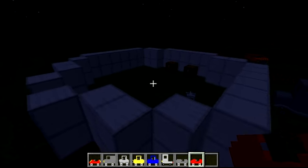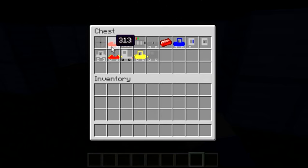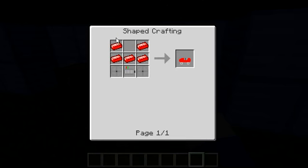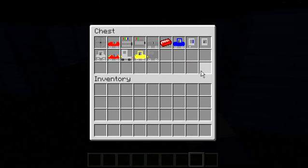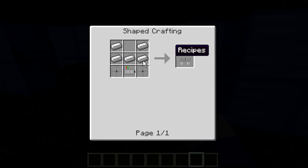Going over the crafting recipes: for the 313, it's made by red ignit in an upside-down helmet shape, with a Car Motor V3 on the bottom middle and wheels on each side next to it. For the Jeep, it's an upside-down iron helmet again, with a wheel on each side just like the 313, but with a Car Motor V3 and wheels on the side.